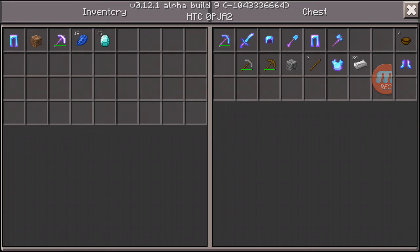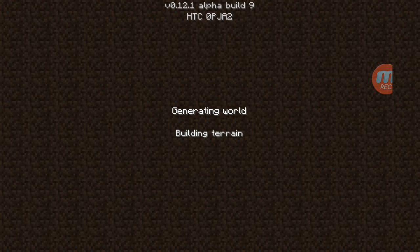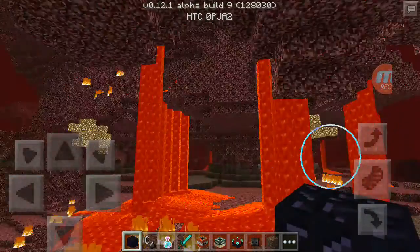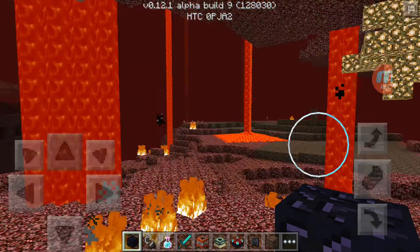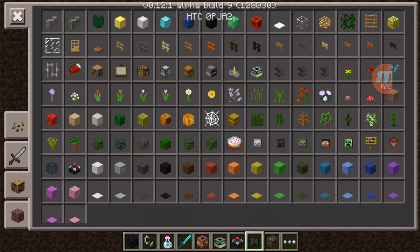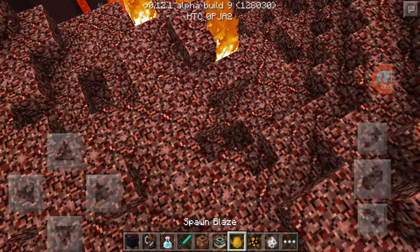I'm gonna go on to a different world. Here's another feature of Minecraft — the Nether. The Nether has axolotls, ghasts, magma cubes, slimes, and blazes. Those are the Nether mobs.